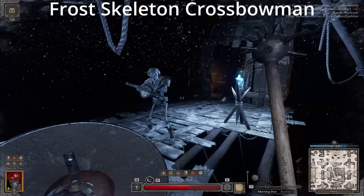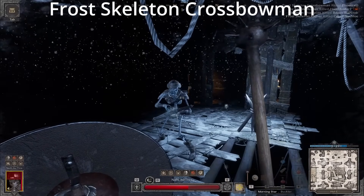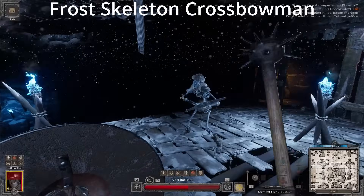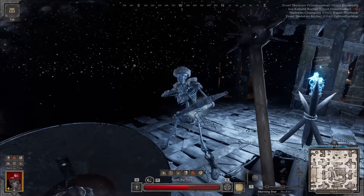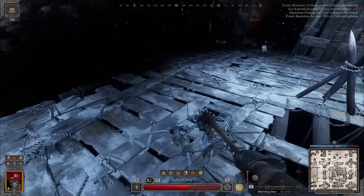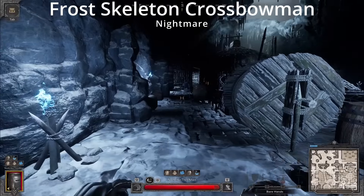The Frost Skeleton Crossbowman thankfully only has one attack. It's a ranged attack that applies Frostbite. Just like the normal Skeleton Crypts variant, he has a very long reload, which can be punished. For new players, I recommend just sidestepping to dodge this. But you can also block it, matrix it, or duck it, and so on.